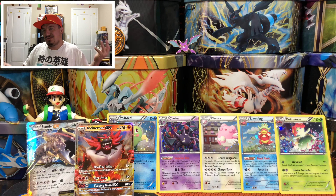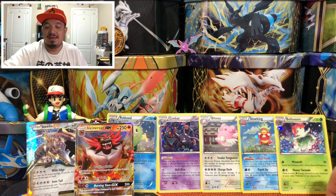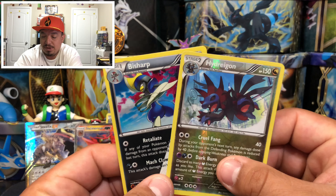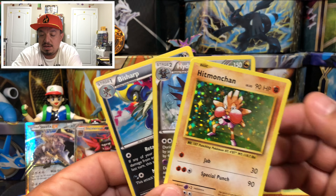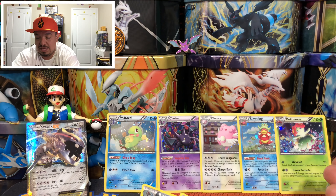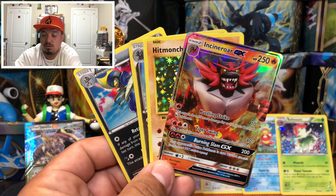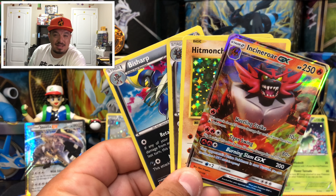Maybe I shouldn't be so pessimistic about opening the next box. To summarize today's pulls: we got a Bisharp holographic rare, a Hydreigon reverse holo rare, a Hitmonchan holographic rare, and an Incineroar GX — plus all the promo cards from the front. Four solid pulls out of six packs, not bad at all! I really hope you guys enjoyed today's video — don't forget to like, subscribe, and hit that bell. I'll catch you guys on the next one, have a great day!